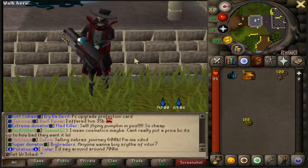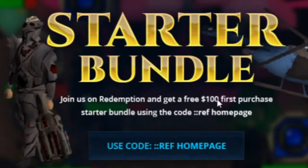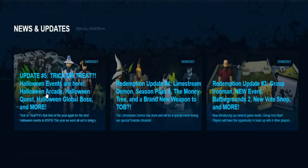Hope you all enjoy today's video — sit back, relax, and let's get going. If you haven't checked out Redemption yet, this is by far the number one custom RSPS in the scene. Click the links down below and come give it a shot. Join us at Redemption and get a free $100 first purchase start bundle using the refer code on the home page.